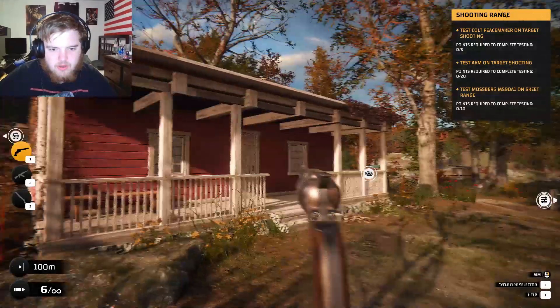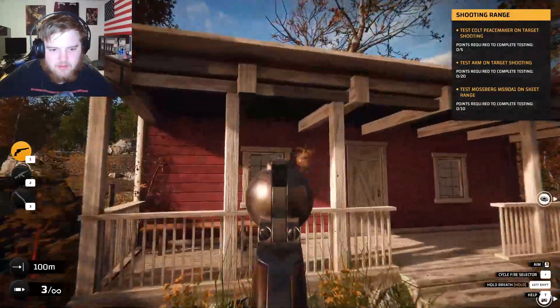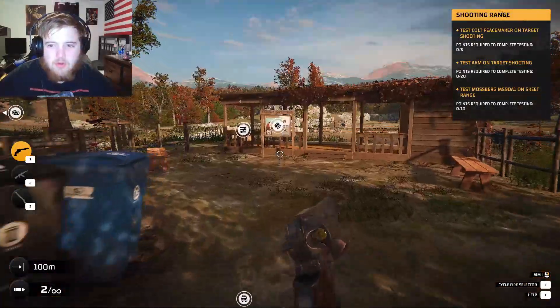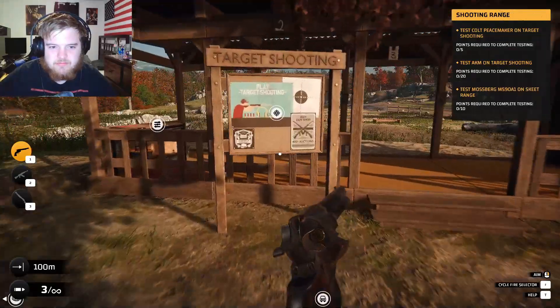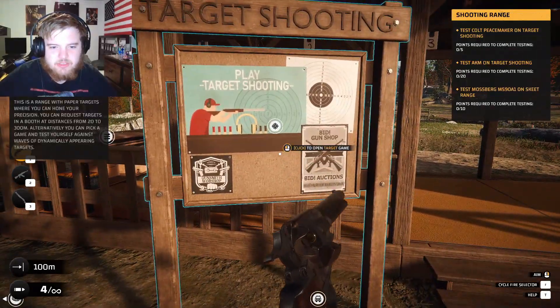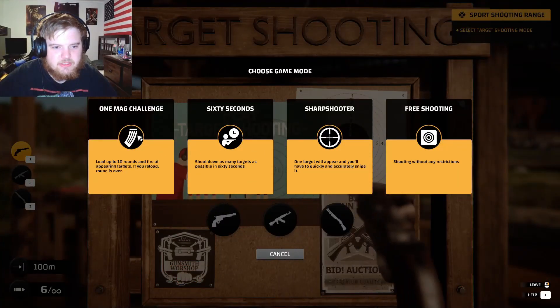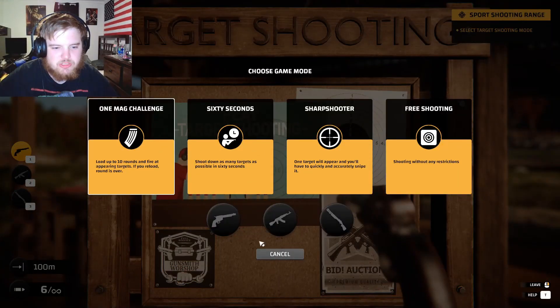This is a freaking house. Points required to complete testing. Fire range. Click to open target game. One magazine challenge. Let's do this.